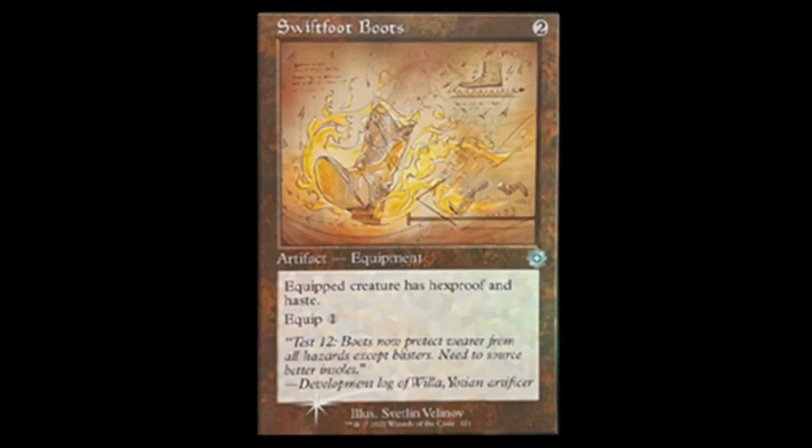Next we have Swiftfoot Boots reprint — nice. Two colorless, equip: creature has hexproof and haste, equip for one.